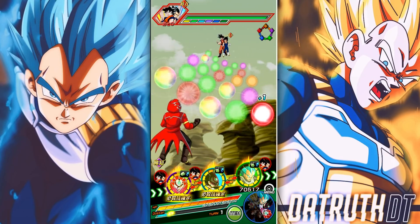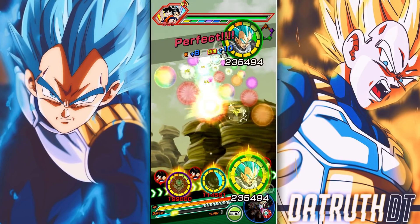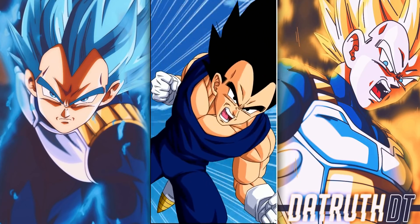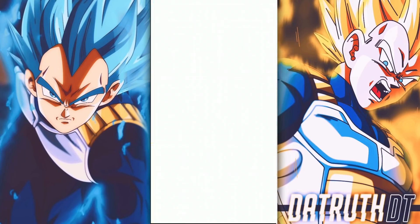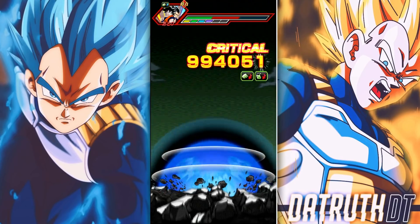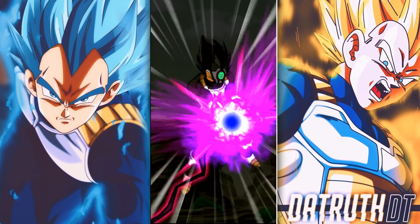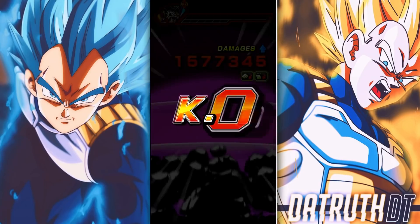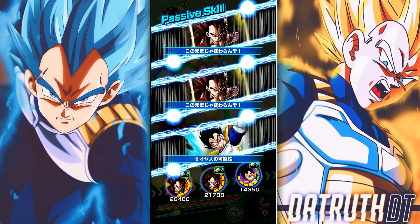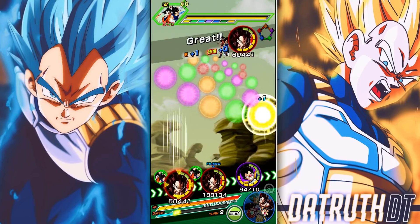I already got the no-item run done for Vegeta Family category Super Battle Road, but if I hadn't, running these two as a rotation would be absolutely ideal — they would be so good. We have everything active except for Loyalty, so six out of seven links active with Black Mass Saiyan, giving 1.15 link multiplier. Dark Mass King is at 1.7. They're both fairly tanky and both lower attack, which is definitely going to be fairly good.